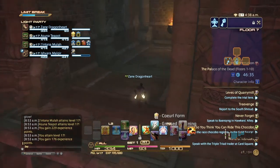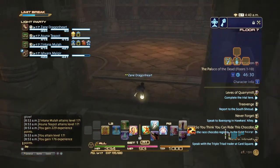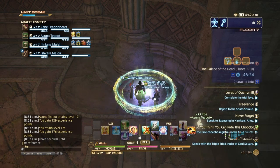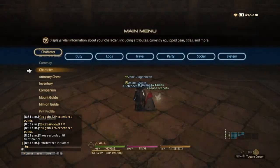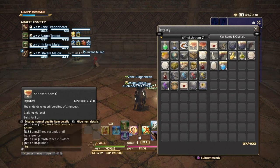We're almost done - we're at level 7 so we have a few more floors to go, and then we get to the last boss. You are allowed to use potions, so if you're soloing you can go into your inventory and use your potions or whatever you have.